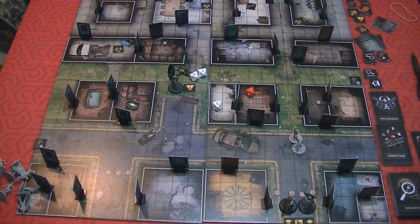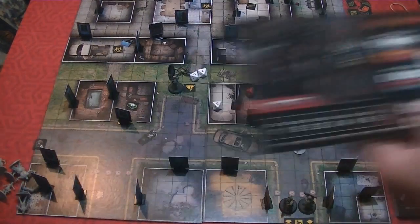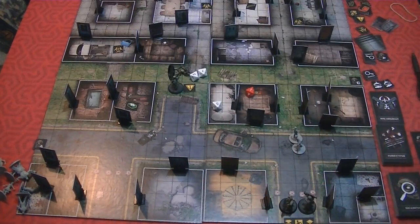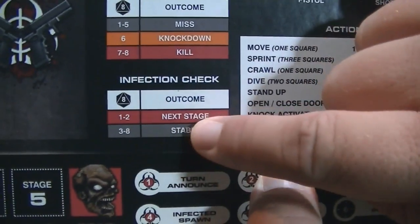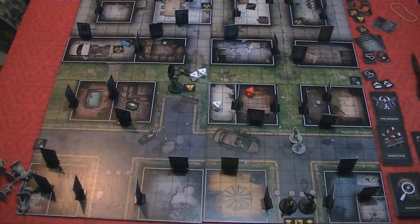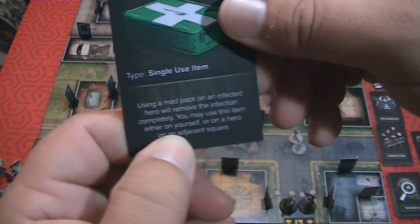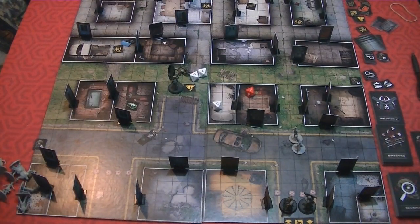If you do get bitten, you take a bitten token and place it on the infection track, moving it down a stage. After each turn, even if you have no more zombies, you roll an infection check — on a 1 or 2 you move down the track anyway. Notice that using a med pack on an infected hero removes the infection completely. You can use it on yourself or on a hero in an adjacent square. That's why you bring the medic — med packs are very important.